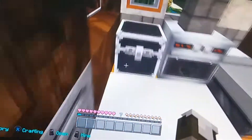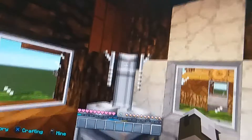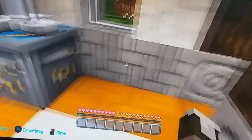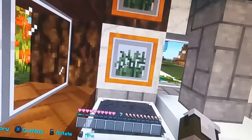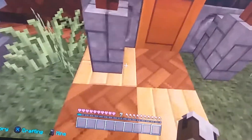We have a furnace, picture frames, chests, a grey bed with grey wool, and a brewing stand with a crafting table. It's a mixture of diorite, cobblestone, chiselled stone, and normal oak blocks. In the item frames we just have short glass, and on the outsides we have some extra decoration with buttons, cobblestone walls, and keisha fences.